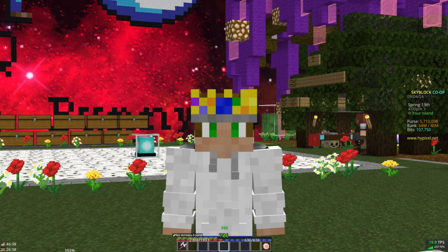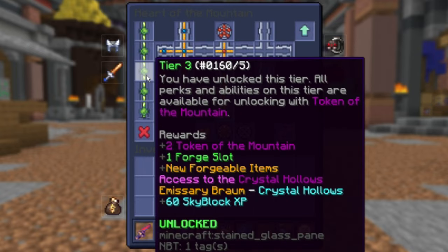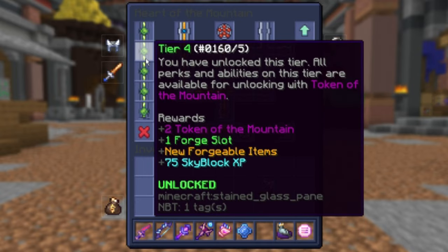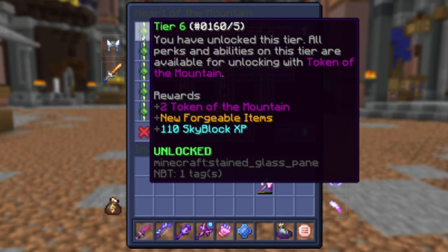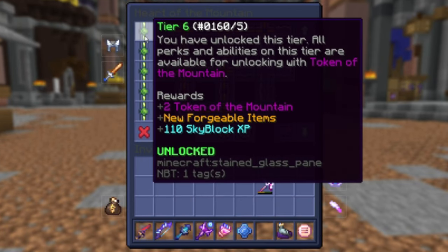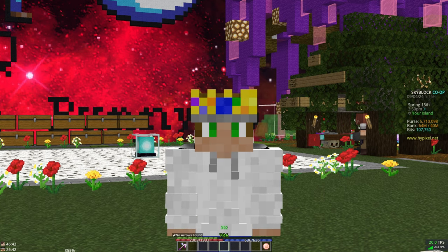Depending on when you're watching this video, you'll have some hard requirements before you can do this. You'll need the Heart of the Mountain Tier 3 to enter the Crystal Hollows, or Tier 4 if you're watching after the update. However, don't go for this strategy until your Heart of the Mountain is up to level 6. If you don't have it, you'll need to grind for as little or as long as it takes to get it.